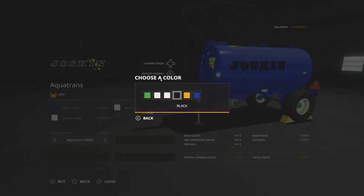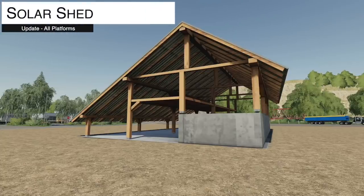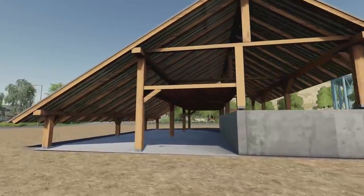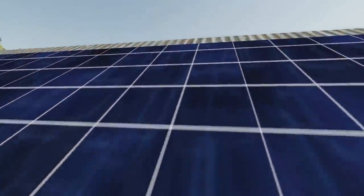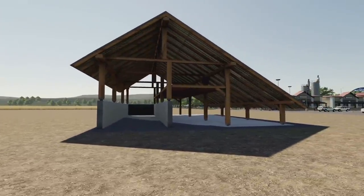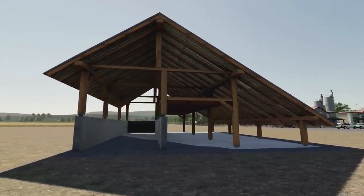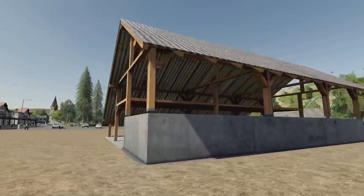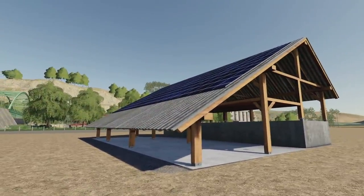Next up is an update to the Solar Shed from Made Up Modding, ABP Team, and White Ball Modding. Version 1.1 — fixed the floating floor and the file has been optimized. It is now six slots, and it still makes you money: $90 per hour on easy, $60 per hour on normal, and $30 per hour on hard mode. Also features snow on the roof for winter when using Seasons.